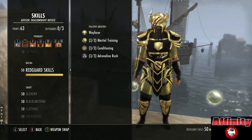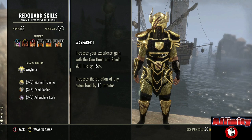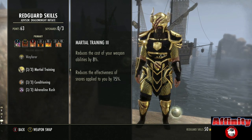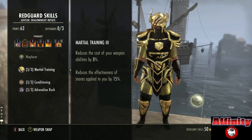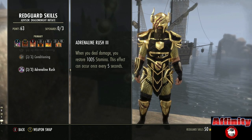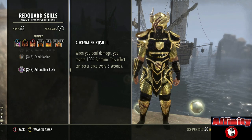You can use whatever race you want. Other good races would obviously be Nord, Imperial, Argonian - those kind of things would be good as well. But I have gone with Redguard. For the Redguard it's very useful: we've got increased duration of any eaten food by 15 minutes, so that's going to help you out with your Bewitched Sugar Skulls. Martial Training reduces the cost of your weapon abilities by 8% and reduces the effectiveness of snares by 15%. Conditioning gives 2k more max stamina, and Adrenaline Rush - when you deal damage you restore 1,000 stamina, once every five seconds. Most of our skills are going to cause damage when we taunt, so that damage is going to give us 1,000 stamina back.